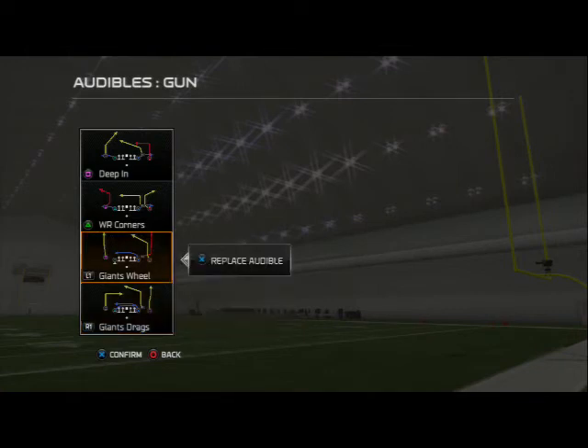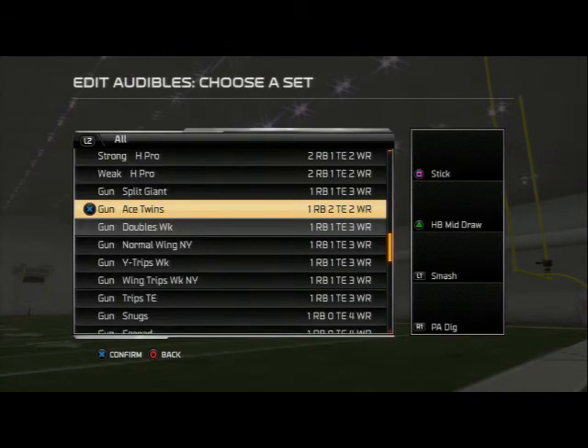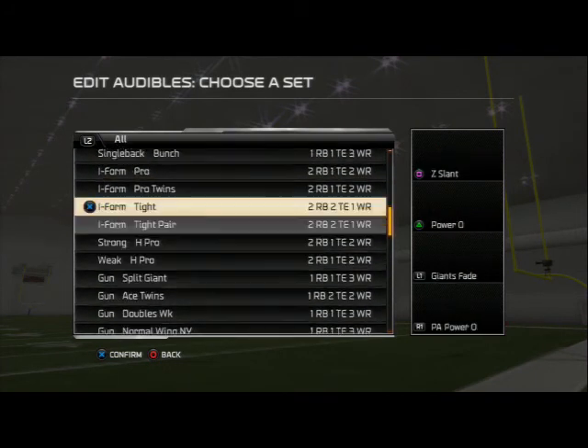That's the introduction, guys. We'll see you tomorrow breaking down the base formation of the New York Giants playbook. Real quick before I go: the team we want to be using this week is the Chicago Bears — they're going to be our team of the week this weekend. I can't wait to break them down and teach you guys how to use them with this playbook to really dominate with the Bears this season. Let's hop into this base formation.